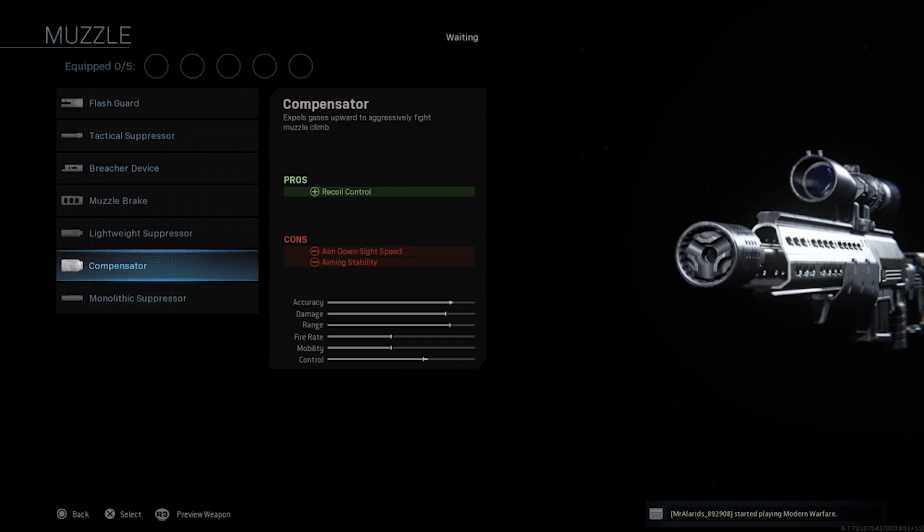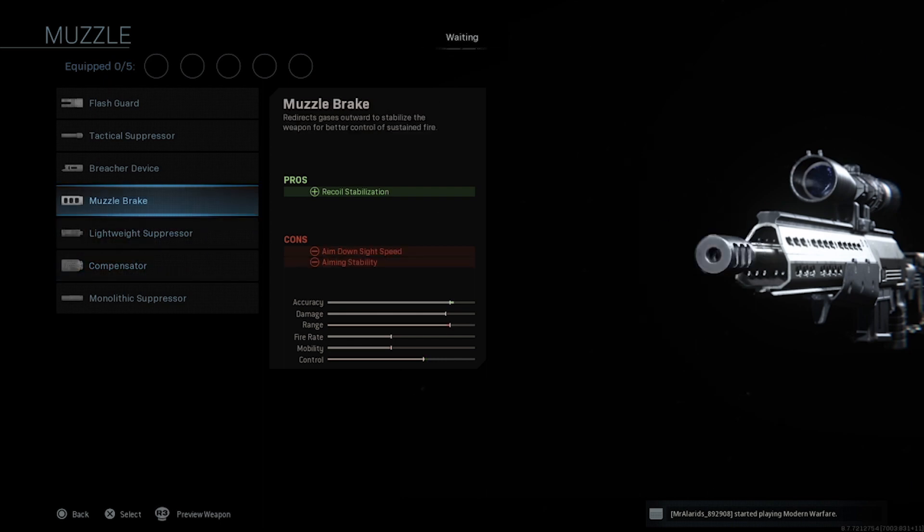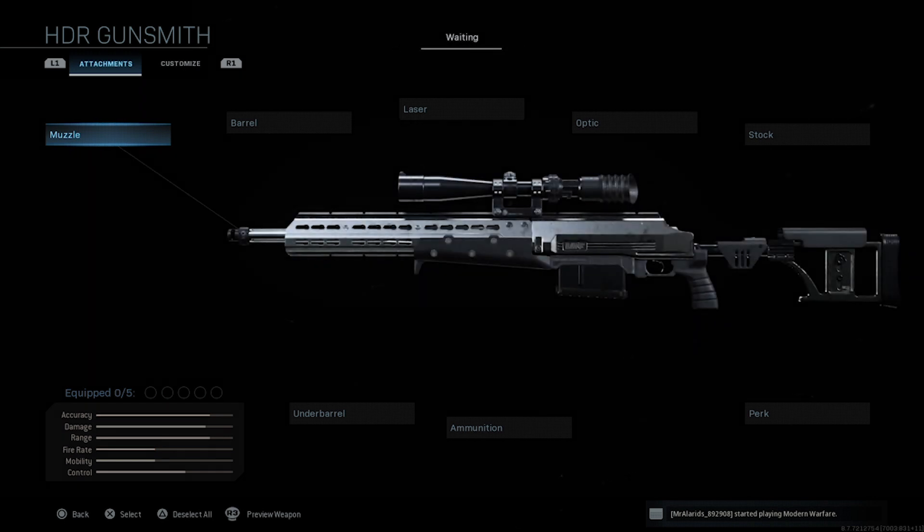There are a lot of attachments for this gun that seem like they're for recoil control — muzzle brake, compensator, several barrels. I don't understand it. It's a bolt-action sniper. It's going to one-shot people, so recoil means nothing.